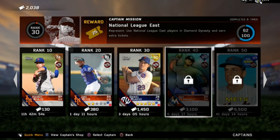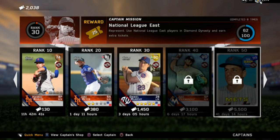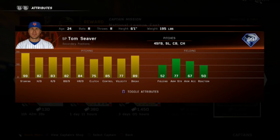Jose Fernandez — I need that card. He's only 3,000 tickets and he's in there for a week. I need to get that card because then I can get Hanley at short, which is great, and then the 99 Seager. Yes, Seager — I said Seager.